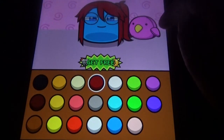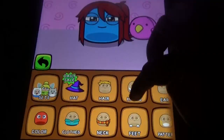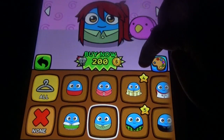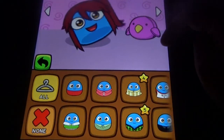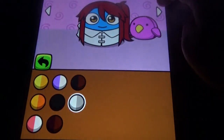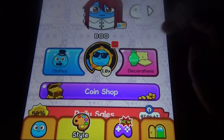There are some sets available and you can change the color. You can buy clothes and change the color here. You can buy hair, hats, and everything. We have mini games, decorations — you can change backgrounds and all those things.